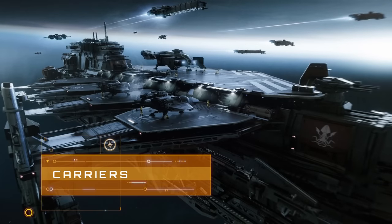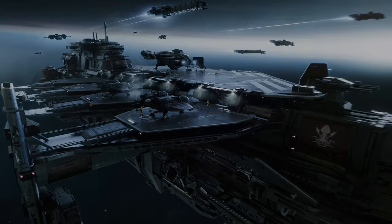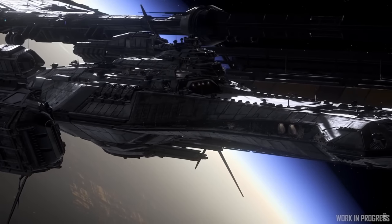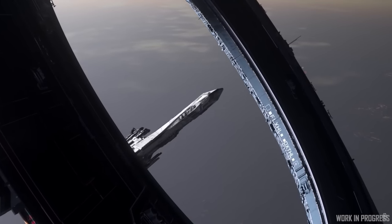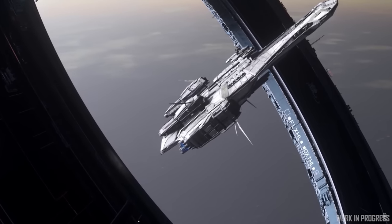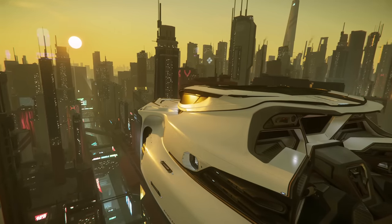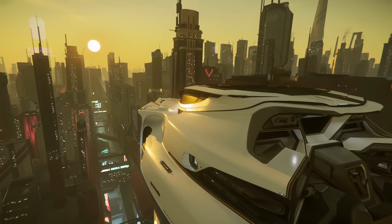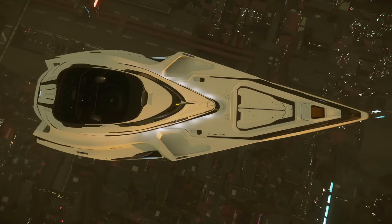First up we have carriers - not necessarily the heaviest hitters themselves, but capable of delivering smaller craft to a battlesphere. In in-game terms, the primary ship in player hands that fits this bill will likely be the Kraken, although if you're part of an especially large or dedicated org, you might be able to get your hands on a supercarrier in the form of the Bengal. Further down the bill, in a pinch, we might find something like the Liberator, although personally I see it more as a ship transport for getting things from A to B across the verse as opposed to a fleet carrier. In-game right now, the best analogue we've got is the 890 Jump - it's got a lot more gold and marble than a Kraken, but its hangar can comfortably accommodate a number of light fighters like the Arrow, or a host of snub craft.